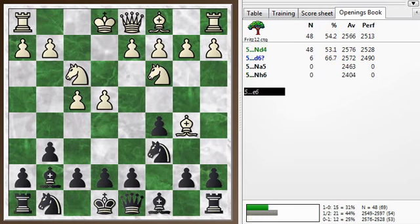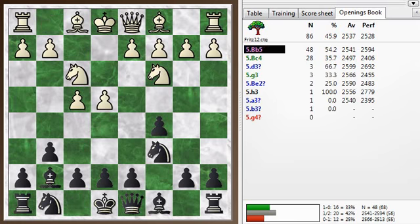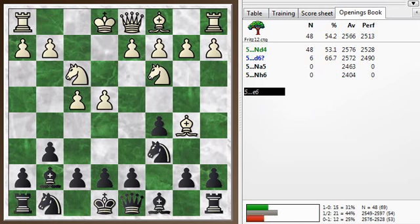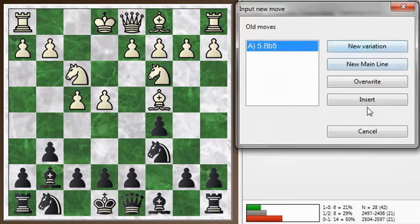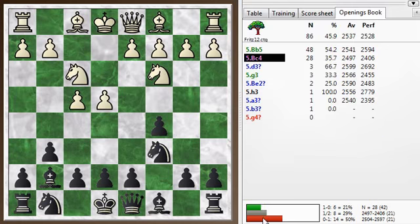I was a little bit surprised to find that Bishop B5 was the main move here. If you look at the statistics, these other moves are just not as good. The Bishop C4 line now seems to have some advantage for Black. So Bishop B5 was played.